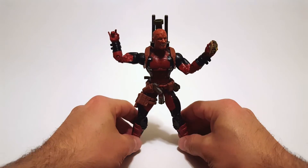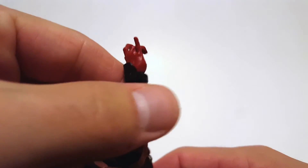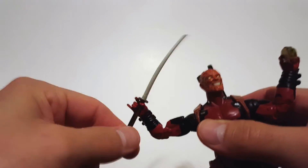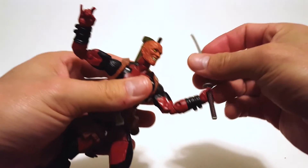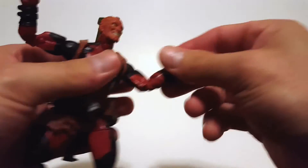I wish you had some different hands you could use. I mean, this one's really cool and all. But you put a sword in there and it kind of wobbles — it's wobbly. It just fell out of there. Just fell out. See, it's still wobbly. It just falls out.